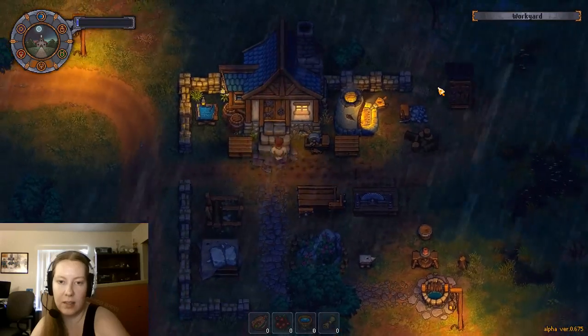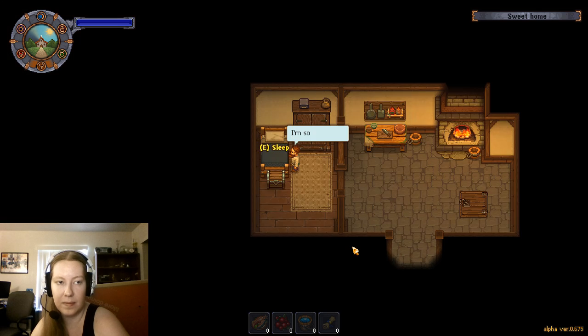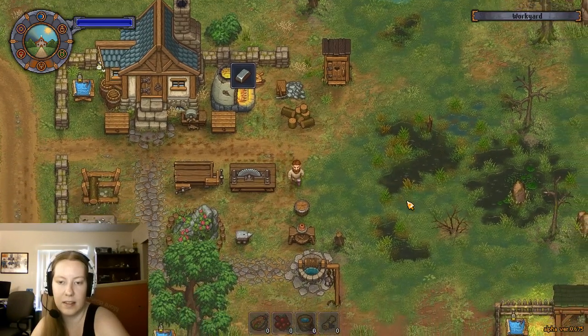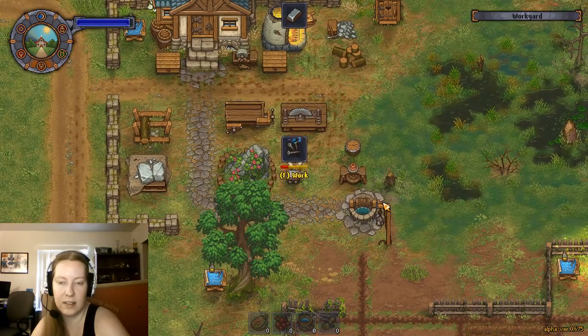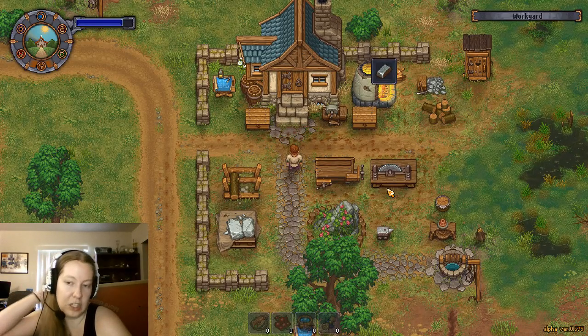We have no energy, so I guess we should sleep - it's nighttime. I didn't even start another iron bar. Let's go make nails. We keep saying we're gonna upgrade our tools and then we never actually do it. We need one more set of nails to have enough for the bridge, and after that we should try and upgrade our tools.